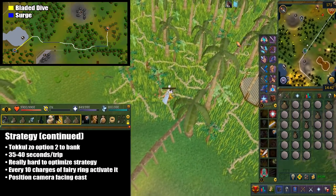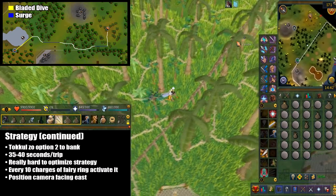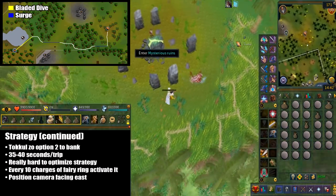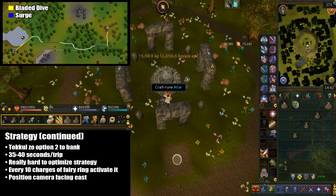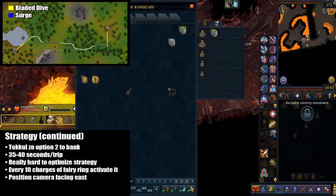This should take around 35 to 40 seconds per trip. It's definitely hard to optimize the strategy — it's somewhat luck dependent based on where you land. Also, every 10 fairy ring charges, you want to take one out of your bank manually and then activate it so the preset recognizes it. I think you might be better off positioning your camera angle so it faces east, because you are running east pretty much.